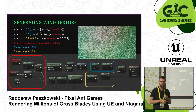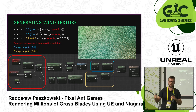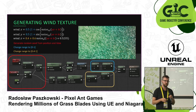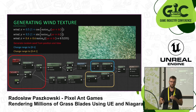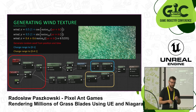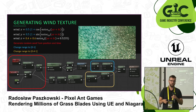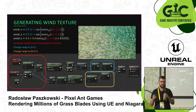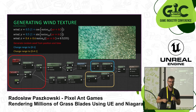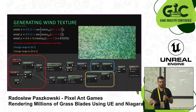The wind texture is driven by texture coordinates and a time value to create a nice-looking animated wind, which you can then use in your grass material to render and animate the grass. I'm also using the Z coordinate — which might seem weird since wind is 2D — however I use this channel for the strength of the wind at a given position.